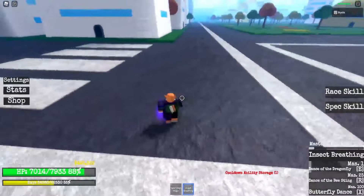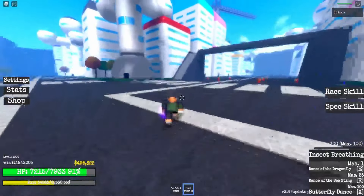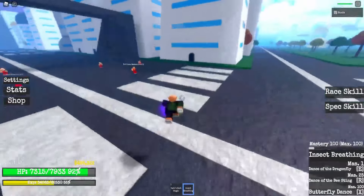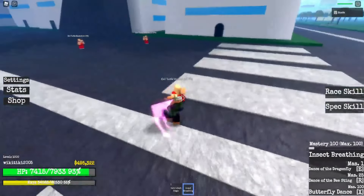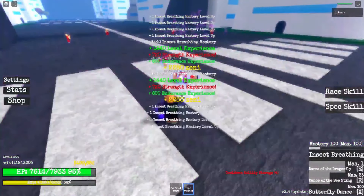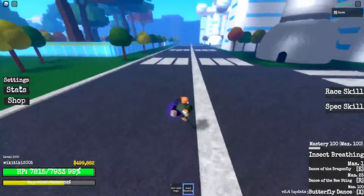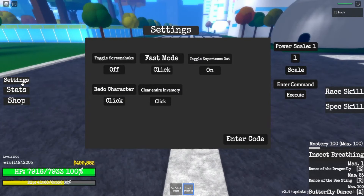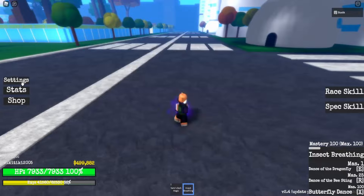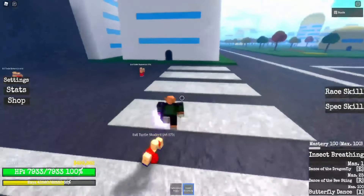Then Dance of the Beasting — it gives 25% more damage and it exposes the NPC. So let's do that right now. It's really hard to notice because of the damage indicators being gone, unless that's a setting.